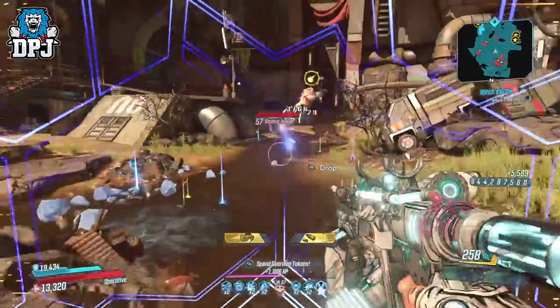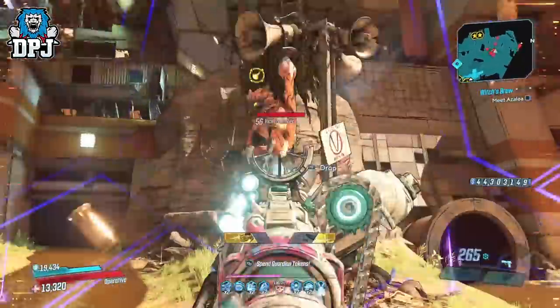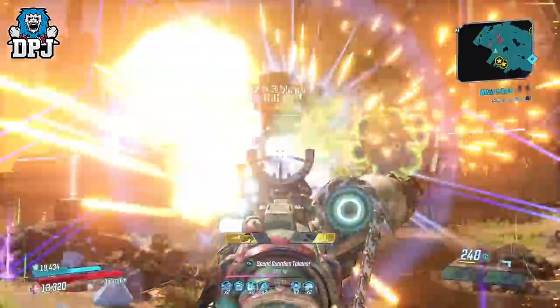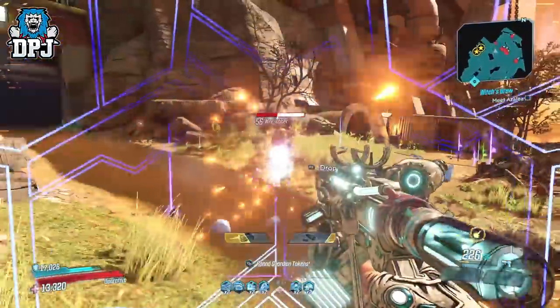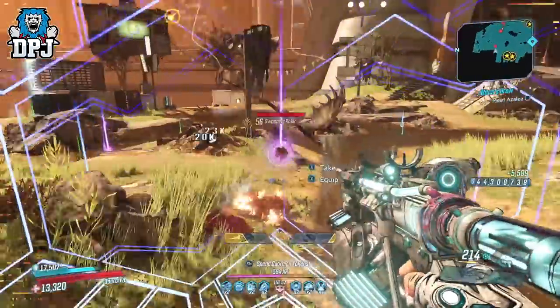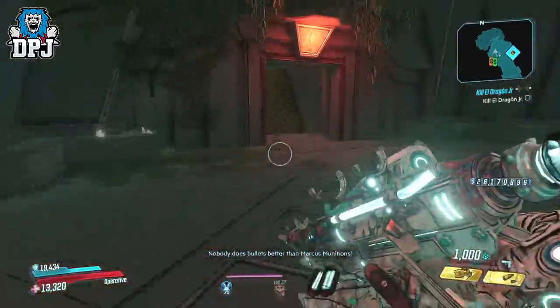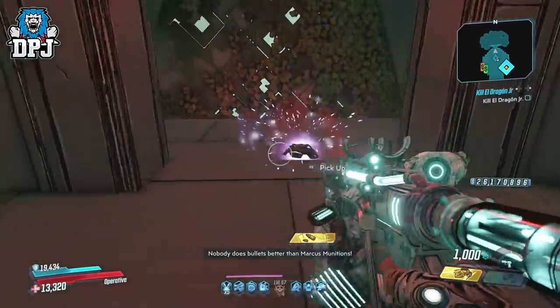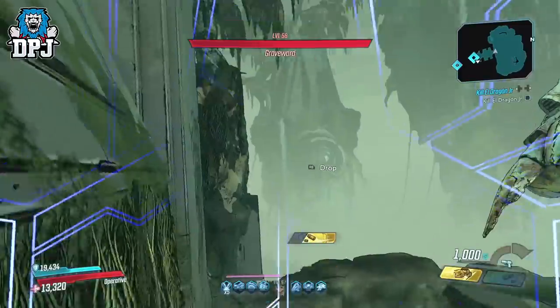Its party trick is: after a kill, every second shot deals either shock or incendiary damage for 6 seconds, but at a 200% damage increase over standard. This results in a weapon which just melts absolutely everything - it fires off three elements at the same time. I don't think there's actually a more powerful pistol in the game DPS-wise.